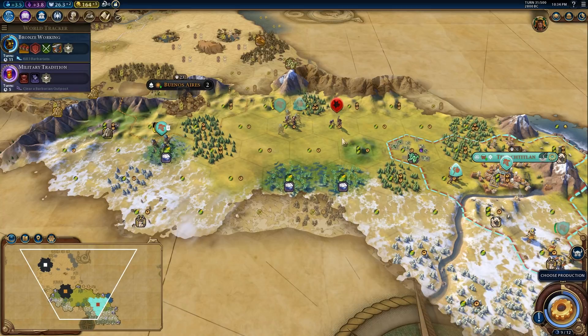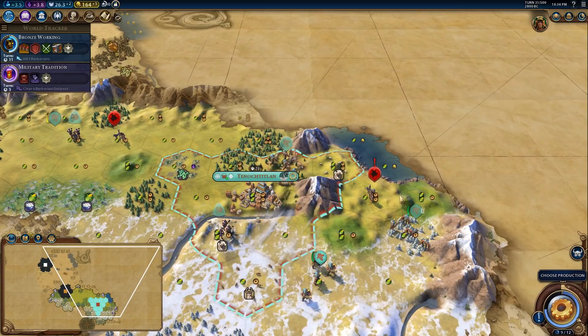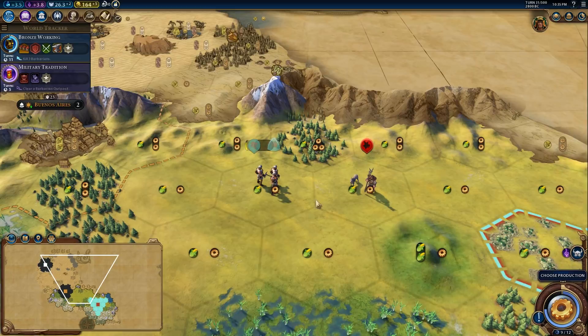However, there's a scout here that might try to capture my builder, so we need to deal with that. I'm positioning a trap around the scout so that no matter where he goes I'll get at least one attack off. If he goes one way I get one attack, another way two attacks, another way one attack — basically boxing the scout in. The Aztec Eagle Warrior is guarding the builder: when the Eagle Warrior is standing on the builder, it can't actually be attacked.